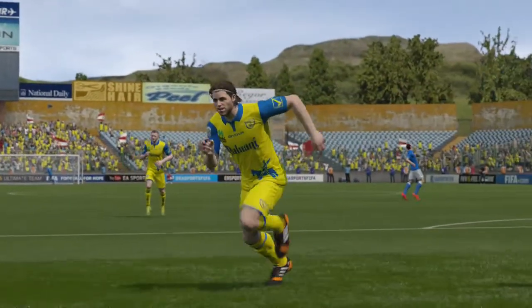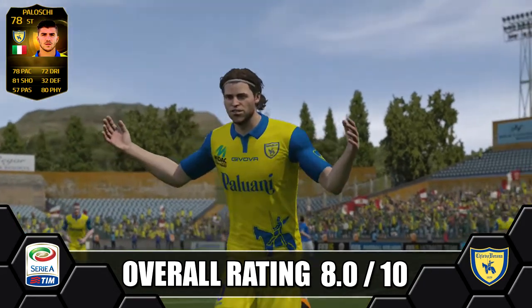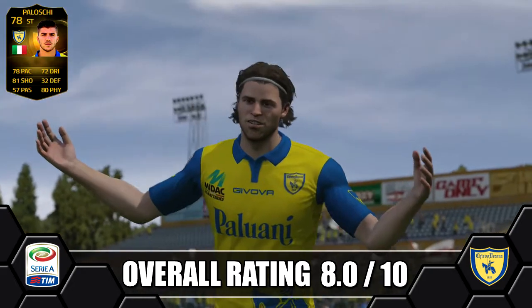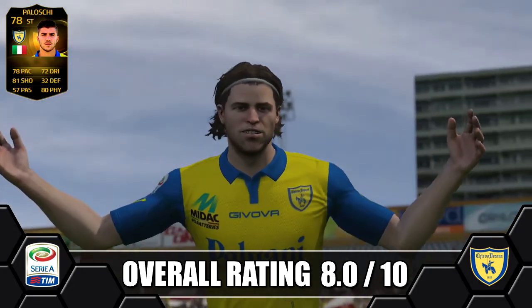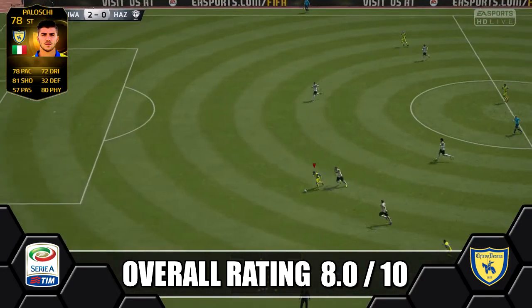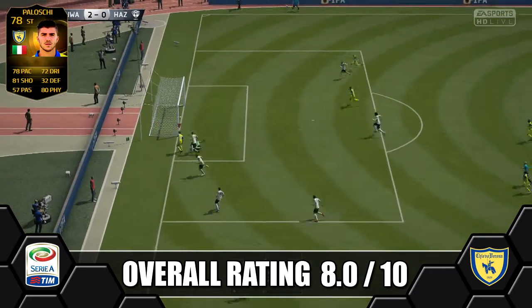Overall we're giving in-form Polosky a solid 8 out of 10. He does make a nice little Italian in-form striker — he's got quality finishing and attack positioning which makes him a real threat up front. Only average dribbling as we said, but his agility does help him out a bit, and he does have decent strength for holding off defenders. He does only have 3 star skills, which is fine — you've always got the roulette to throw in.